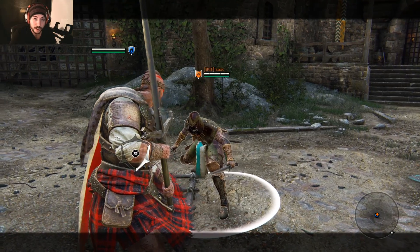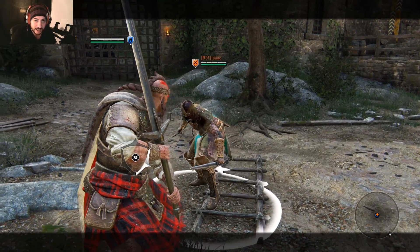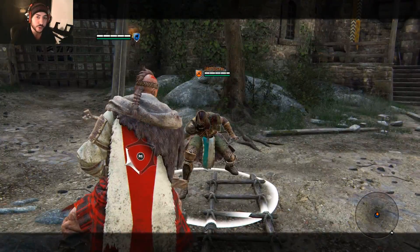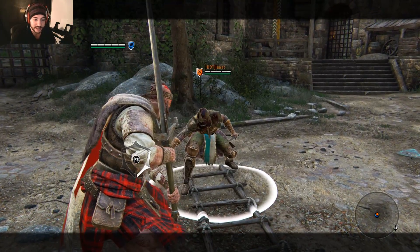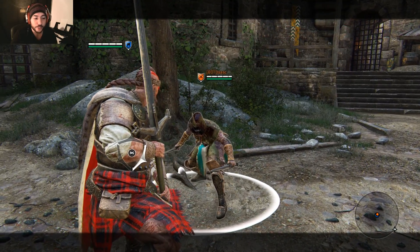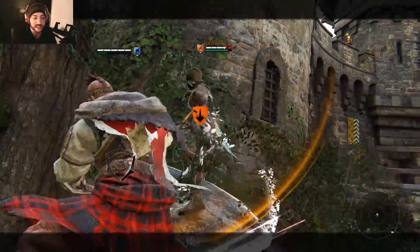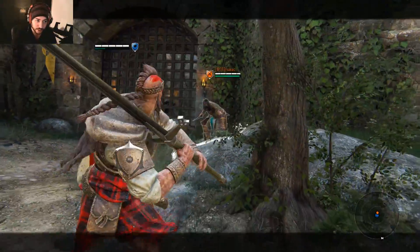The next combo is light attack into unblockable and then follow it up into a kick. The timing is extremely weird. Light attack, hold it for a second for the unblockable heavy, hold it again and then kick. Make sure you hold onto the heavy trigger, otherwise you'll unleash another unblockable. So: light attack, hold the heavy for a second, hold it again, then kick. It takes some getting used to but you will get there.